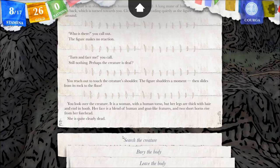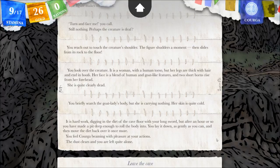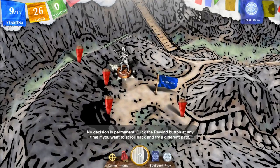You look over the creature — it is a woman with a human torso, but her legs are thick with hair and end in hoofs. Her face is a blend of human and goat-like features, and two short horns rise from her forehead. She is quite clearly dead. Search the creature — you briefly search the goat lady's body, but she is carrying nothing. Her skin is quite cold. Let's bury the body — hopefully we gain stamina. It is hard work digging. Digging in the dirt of the cave floor with your longsword, you have made a pit deep enough to roll the body into. You lay it down gently, and move the dirt back over it. You feel Korga beaming with pleasure at your actions. Korga gave me a stamina point — thank you, Korga. You head outside, leaving the solemn earth mound behind.